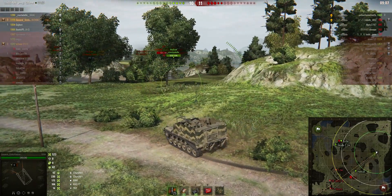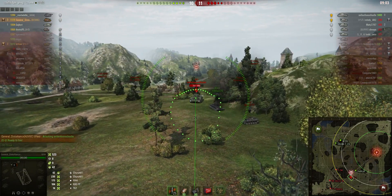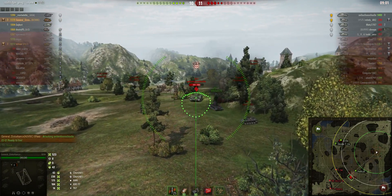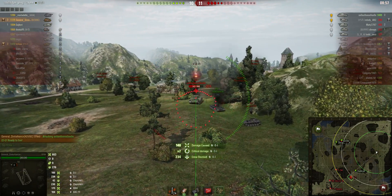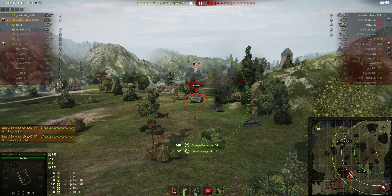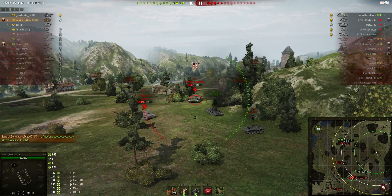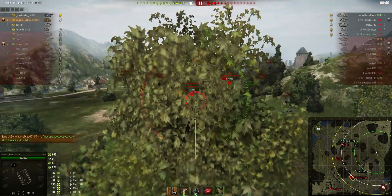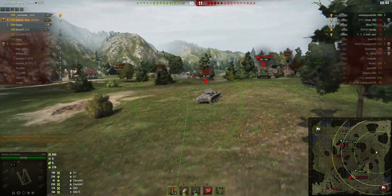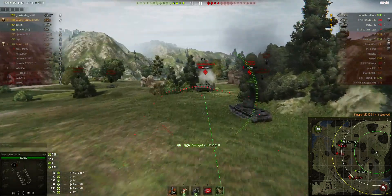We know that the OI is also pressuring our Hellcat, and TC asks me to help kill the OI. We see the OI — rounds out — good solid hit, 140 hit points, two critical hits. Another tank appears — it's the 30-01H. He gets a shot from the Hellcat, which dissuades him from going further. I get obstructed by the trees, poke a round out, and wipe out the 30-01H.